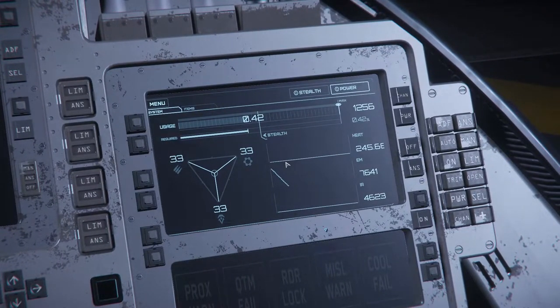The most important panel in your ship is the power panel, which lets you cycle the power between your ship's three main components: weapons, thrusters, and shields. It's pretty hard to change them manually during combat. Instead, you can use the hotkeys — F5 to give power to weapons, F6 for thrusters, F7 for shields, and hold F8 to reset the power distribution to default.